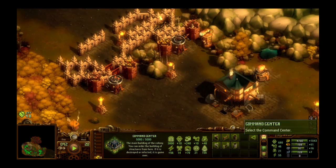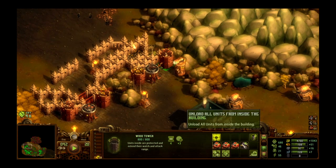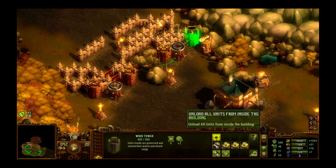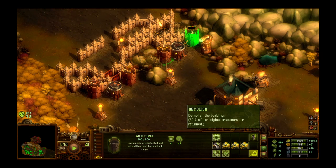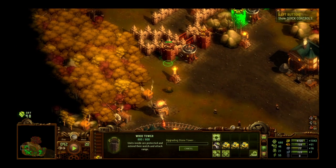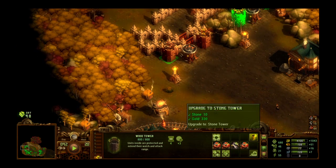I'm going to go over here and upgrade these towers real quick. Down here this bulldozer — that's the scrap function — it'll destroy the building, so don't do that unless you mean to. That would be kind of sad.